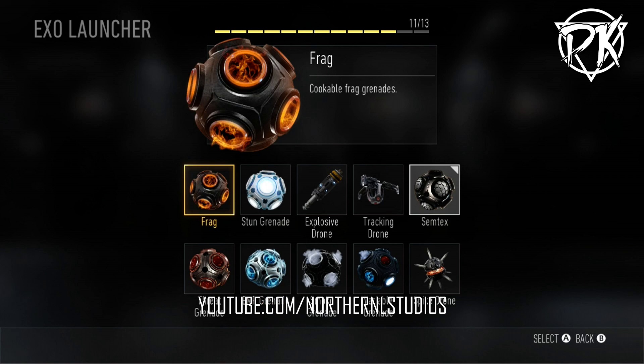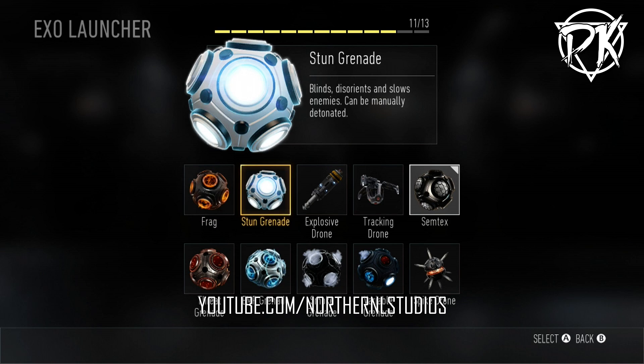Now let's actually get into the equipment — the launcher. This is basically your right hand and how you can use grenades: frags, stuns, EMPs, whichever. We have a frag grenade, which is a cookable frag grenade — same thing we've had throughout the history of Call of Duty, just looks and fires a little differently. The stun grenade blinds, distorts, and slows enemies and can be manually detonated. So it's kind of like a C4 in stun grenade form — you can manually detonate it whenever you choose, or just throw it and let it detonate on its own.